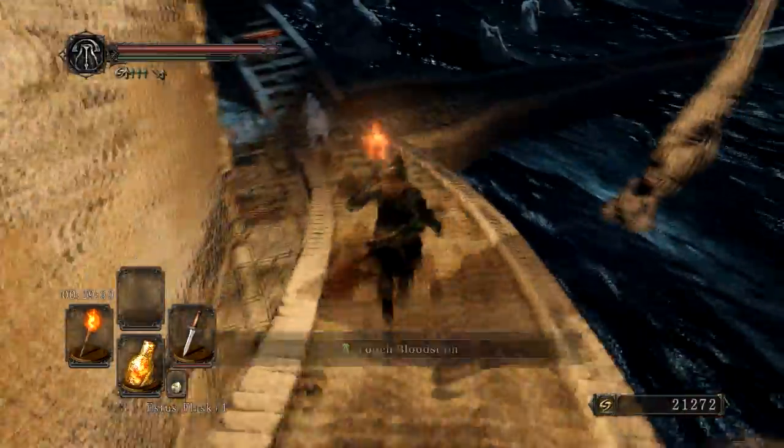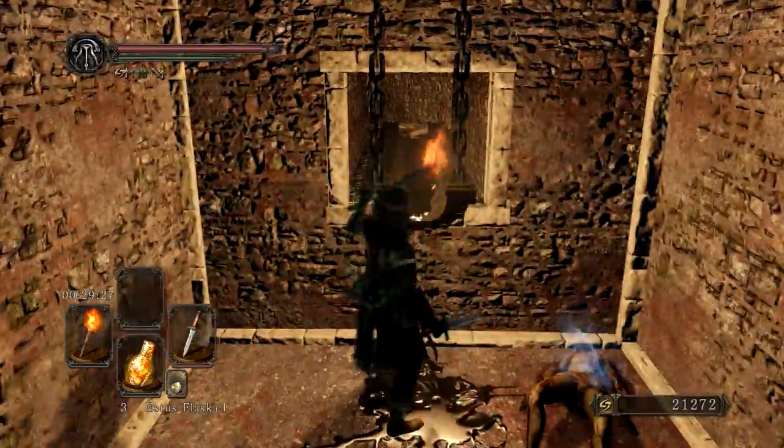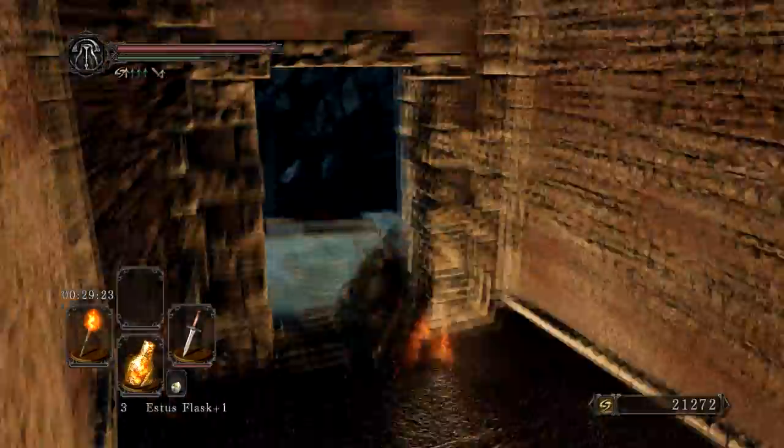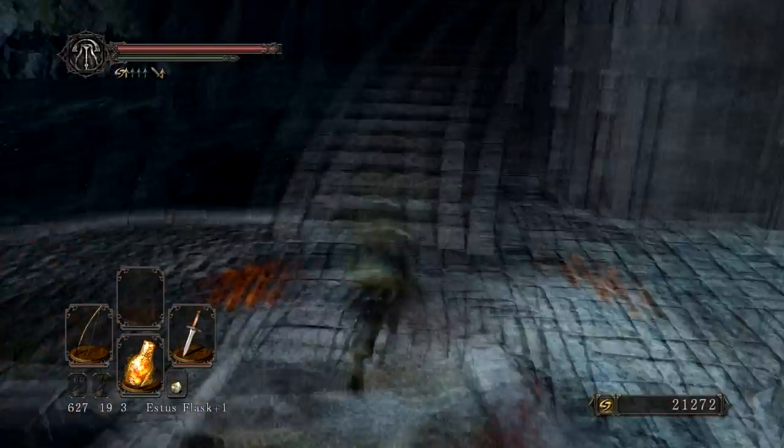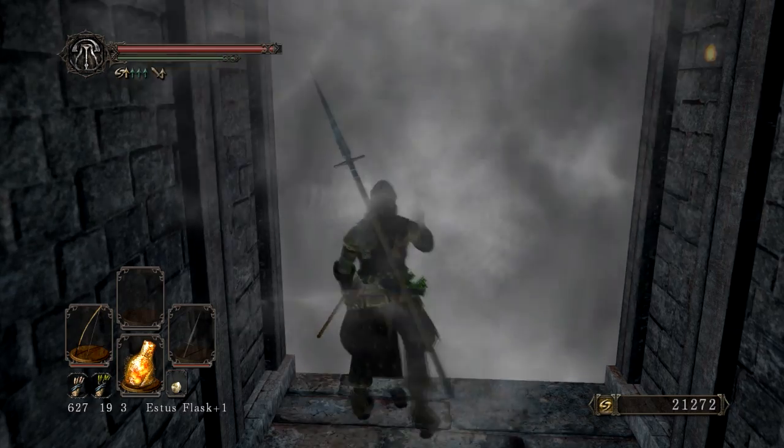You can go ahead and use a flame butterfly, light up your torch and go to each side of these doors here and light up this little tar pit. This is not necessary to kill the boss. What it does is it lights up the area and makes it easier for you to target the boss. So that can become useful.